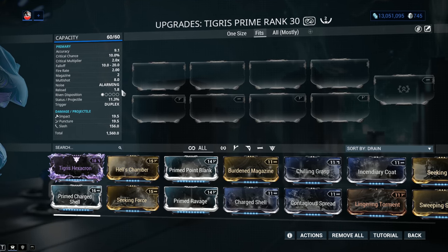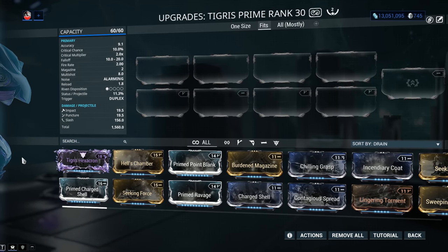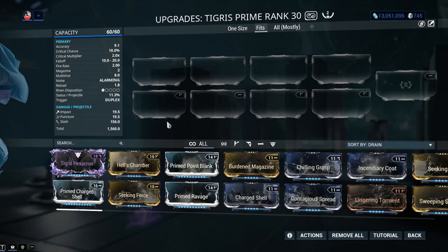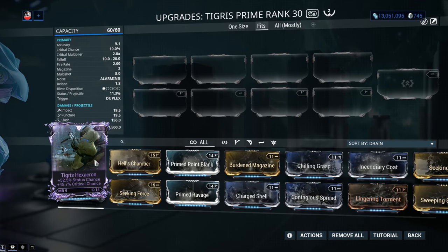Noise is Alarming, but we can take care of that. Riven Disposition is 1 out of 5. If you're newer to Warframe, you might not know what Rivens are all about. They're very interesting and a whole lot of older players make Rivens kind of their primary goal. They're extremely powerful but can be extremely annoying as well. With a Disposition of only 1 out of 5, we're going to get very weak Rivens in terms of stats.